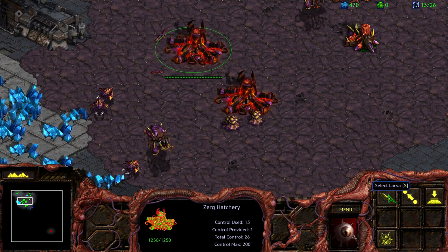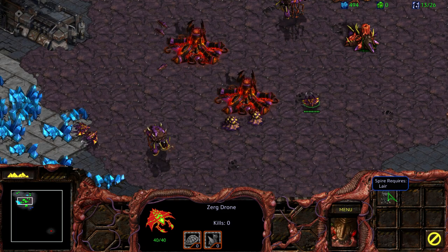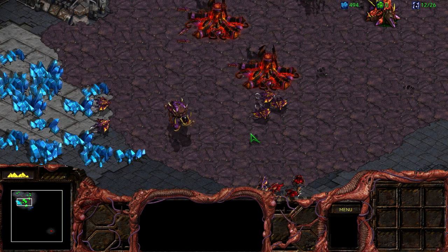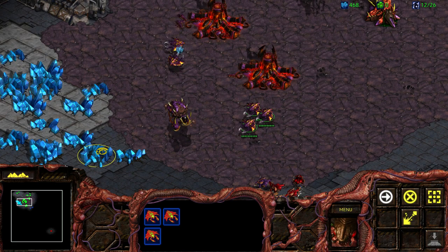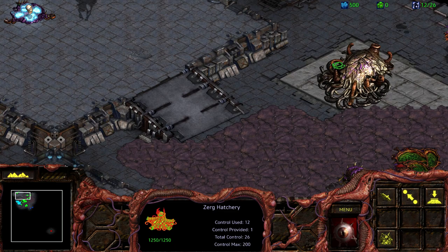So what's a lair exactly? Advanced mutation into a lair. We'll do an extractor, we need some vespene. It's so weird, the ground is just so much different. Control group one, you'll be — the flying things are like raids. I don't want to try mutating into a lair once I get enough vespene.